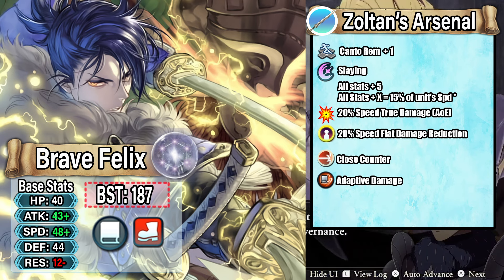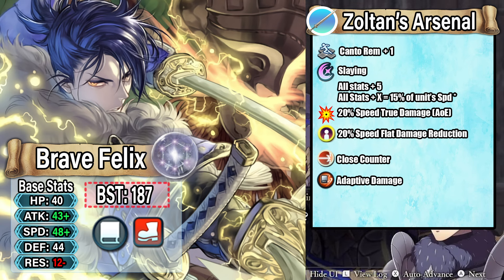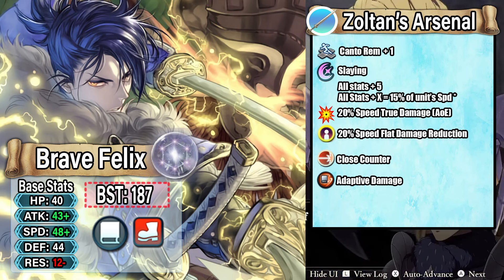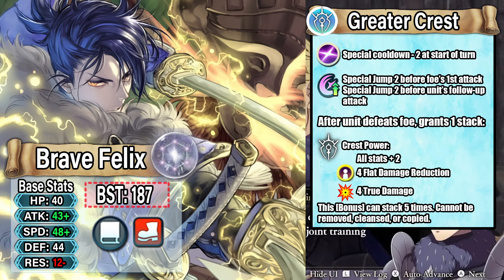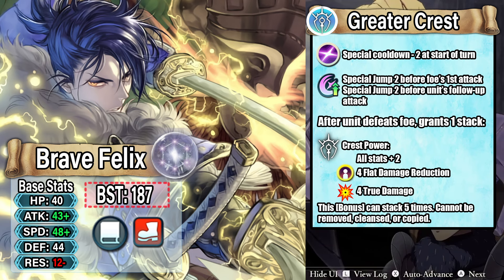He also gets Close Counter and adaptive damage, making this a very interesting weapon that turns Felix into an infantry mage tank with a lot of firepower. The adaptive damage plays into the Mortal Savant theme of using sword and magic. We then move on to his preference C skill, Greater Crest, which gives a Quick Riposte Pulse 2 effect: special cooldown minus 2 at start of every turn, special jump 2 before the foe's first attack, and special jump 2 before the unit's follow-up attack. After the unit defeats a foe, he grants one stack of a new bonus called Crest Power to himself.